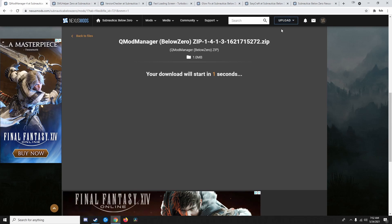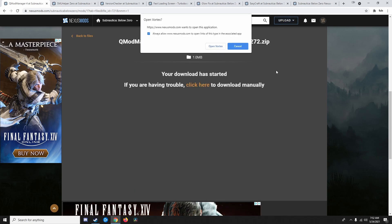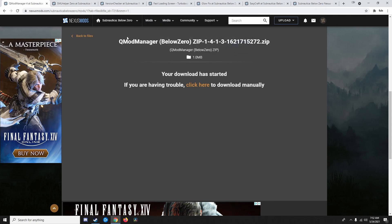It's very straightforward — since I'm teaching you how to install mods, I'm going to assume you know how to do that. When you click your download link, it's going to ask if you want to open Vortex, which is the Mod Manager, and you're going to say yes of course — that's the whole reason you got this program.